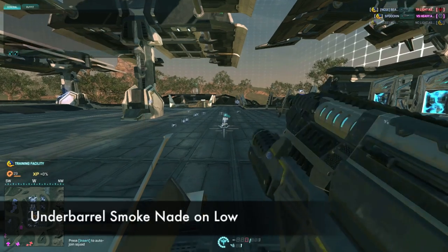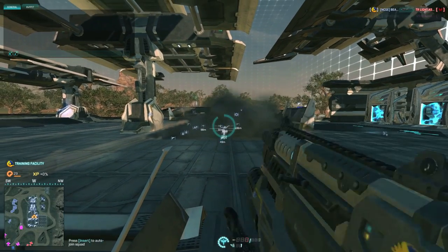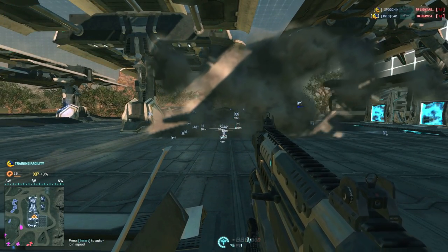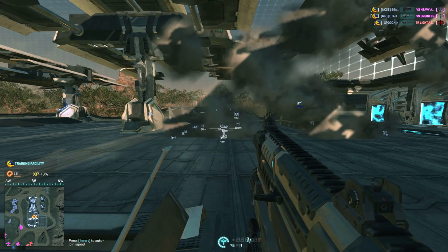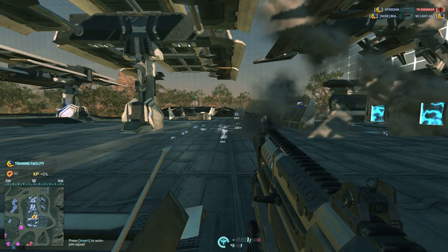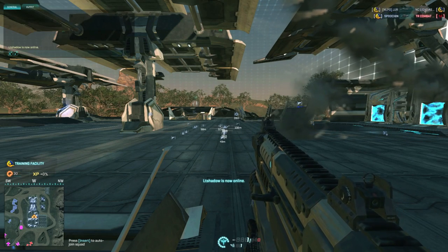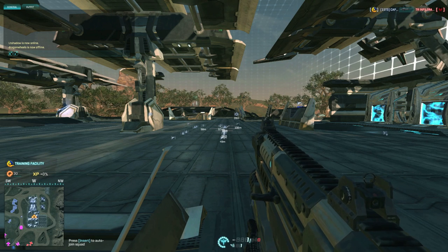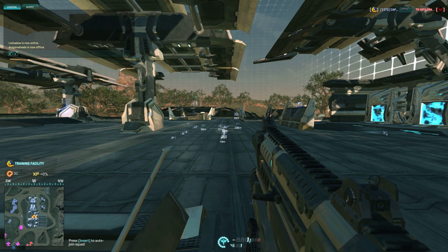And finally, here's the underbarrel smoke grenade on low settings. On low settings, the smoke grenade from an underbarrel launcher covered much less area and was much less dense than on medium, high, or ultra settings. In addition, on low the underbarrel launcher cleared the area of impact about 6 seconds faster than it did on any of the higher settings.